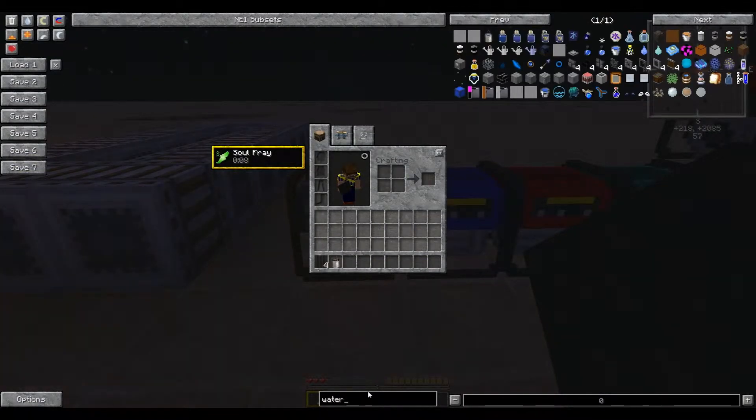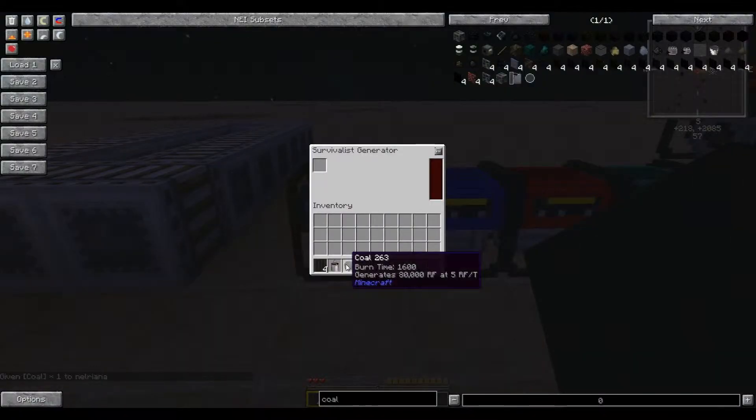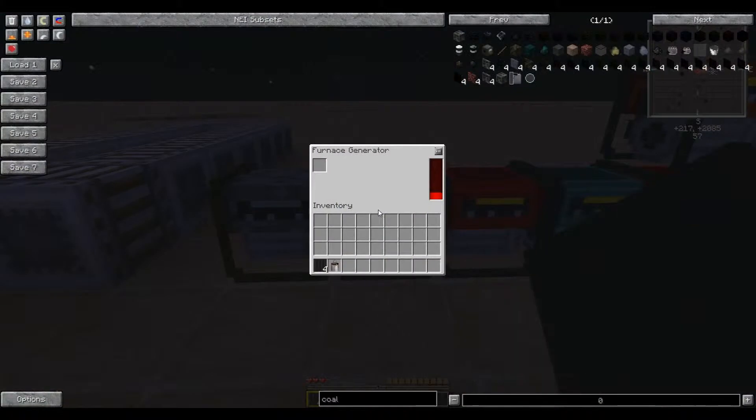Next up we have the various generators. With NEI you can see how much each generator produces by mousing over the fuel item. First up is the Survivalist Generator, which is the cheapest and most efficient generator for coal. It will produce 80,000 RF total at a rate of 5 RF per tick, but takes about 13 to 14 minutes to produce that 80,000 RF.